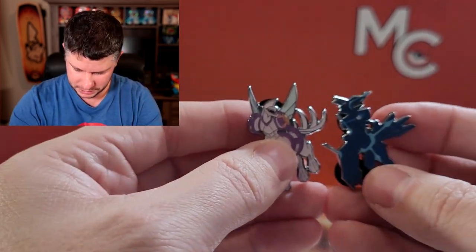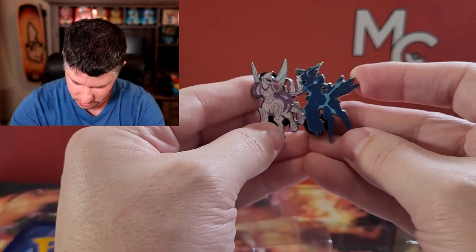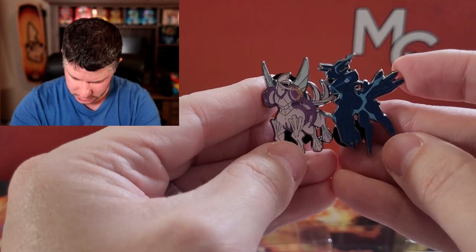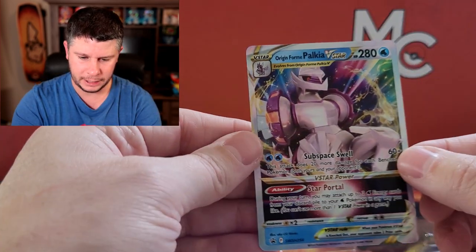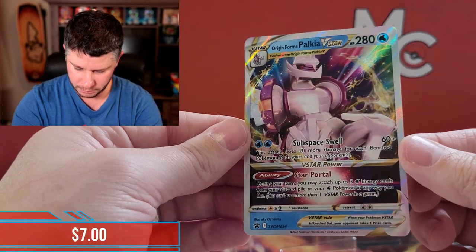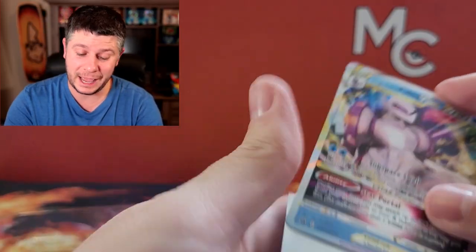I'm more of a Dialga fan, but look at that — I think Palkia does look like a cooler pin. Palkia, I'm sorry, you are cooler! There is the Origin Form Palkia jumbo card, and let's check out these promos. We have the Origin Form V-Star — this is what the jumbo card is of — which is Sword and Shield 254.